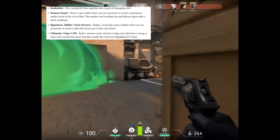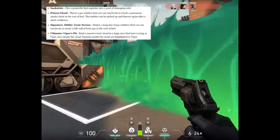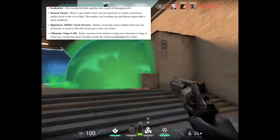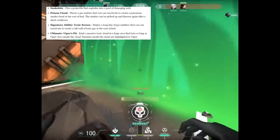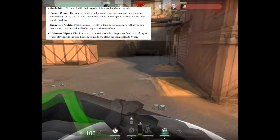So let's go ahead and talk about her skills that we know from what's been posted online. Viper deploys an array of poisonous chemical devices to control the battlefield and cripples enemies' vision. If the toxins don't kill her prey, her mind games surely will.